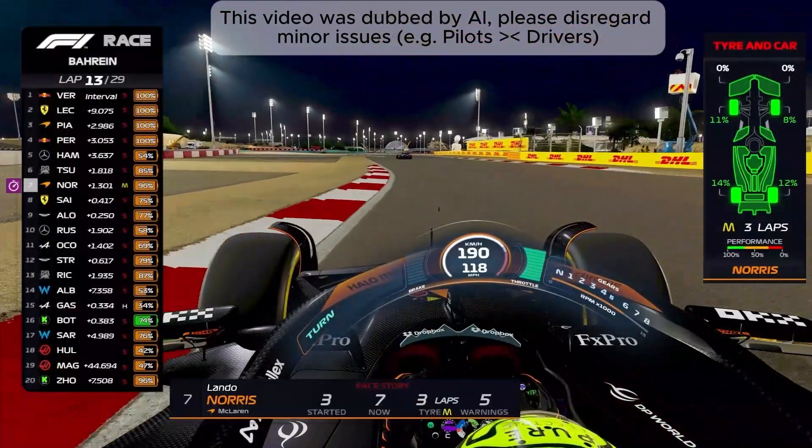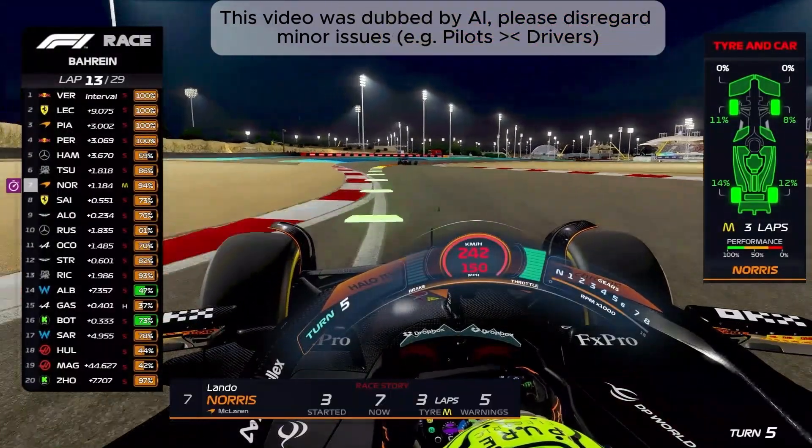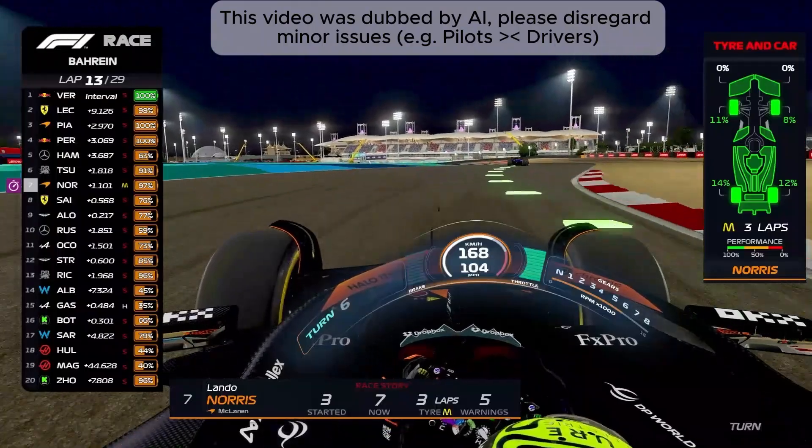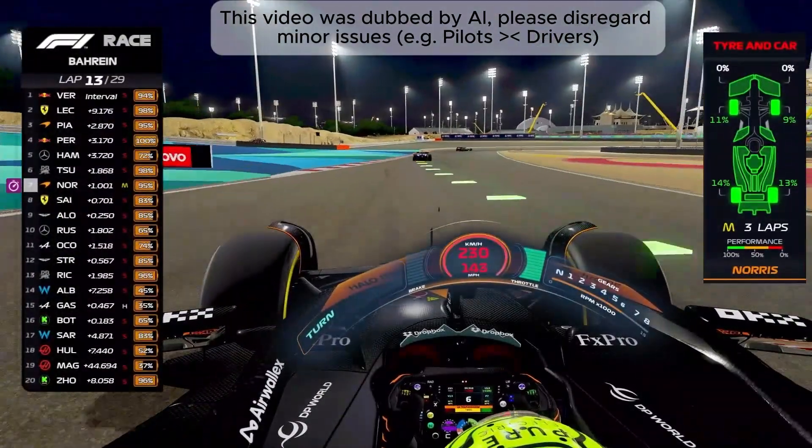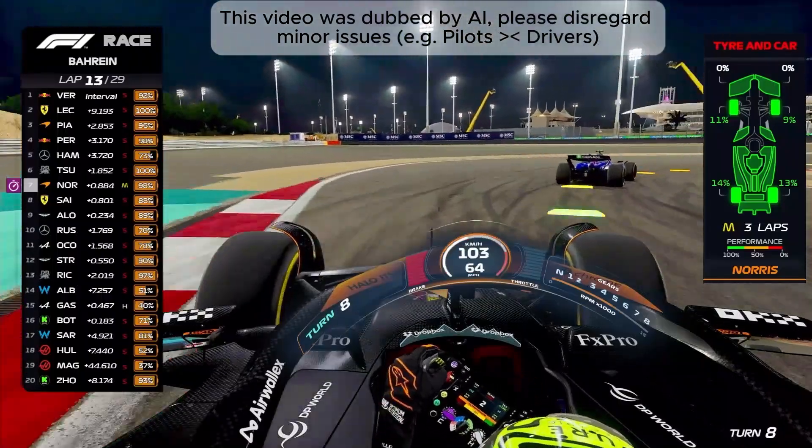Another HUD will show your notifications down there. It will highlight that the data appears automatically — you don't have to keep pressing it all the time. Another cool thing is that you can see the battery of the opponents on the scoreboard.